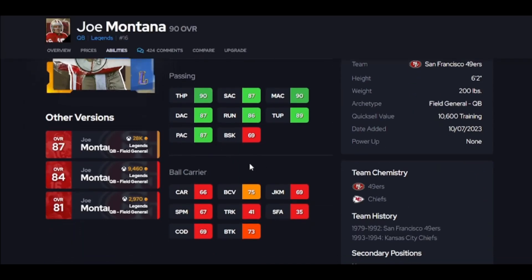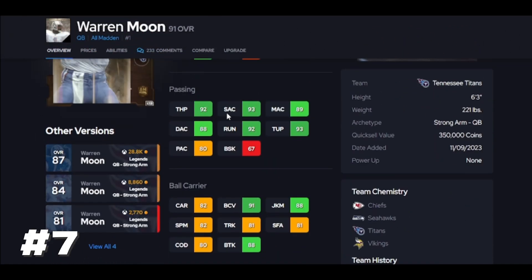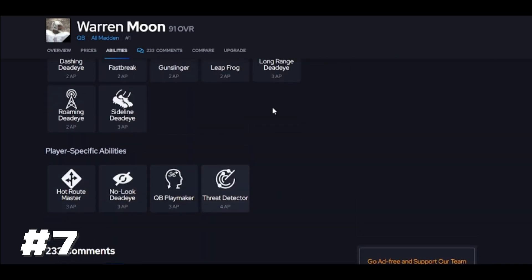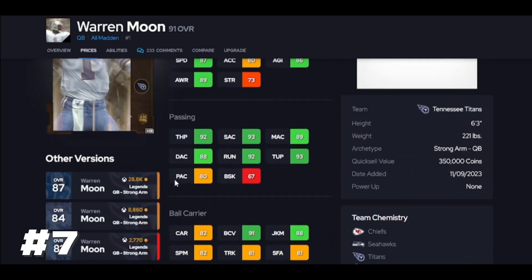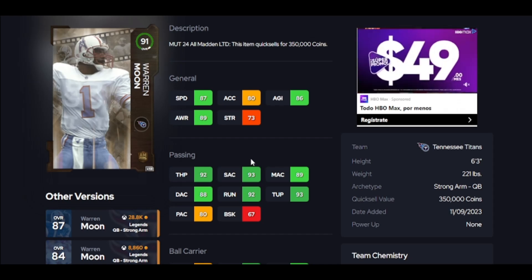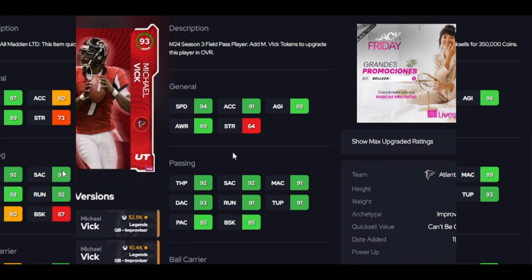Why do I like Moon better than Joe? It's simple — athleticism. He can actually pick up yards, he's going to have some 90s which is super important, and he's going to have Hot Route Master. That's why I like him better than Lamar. But he's not going to have Set Feet Lead, so keep that in mind. Gunslinger is going to be nice and this guy is going to get the job done. He is not cheap at all because he's a LTD — more rare — and he's got a ceiling that's a little bit higher because he has a floor of 350. Moon is a usable quarterback.